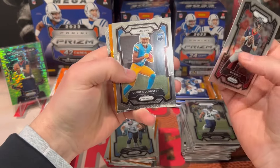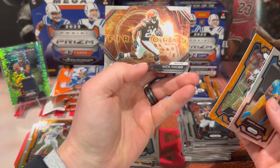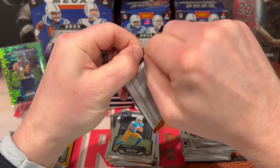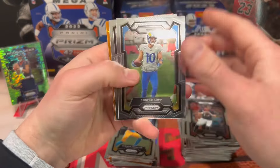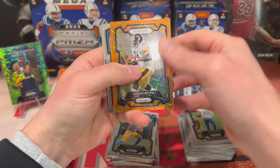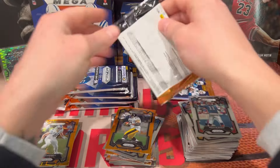We got Davis Mills, Quentin Johnston, Jerry Jeudy, and a fireworks Nick Chubb. We're halfway through this second blaster — looking for some fire. We got Cooper Kupp, Richie Grant, Jerome Bettis — got the Bus — and Drew Bledsoe. Two more packs here.